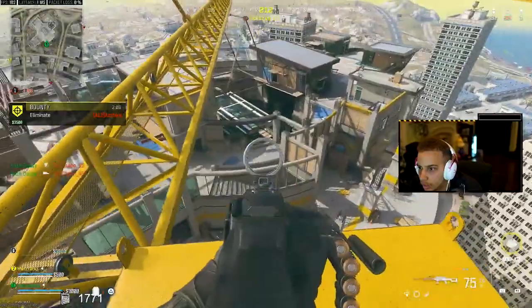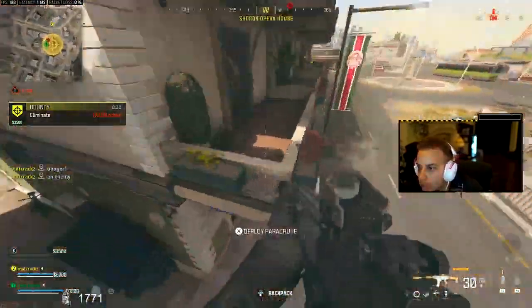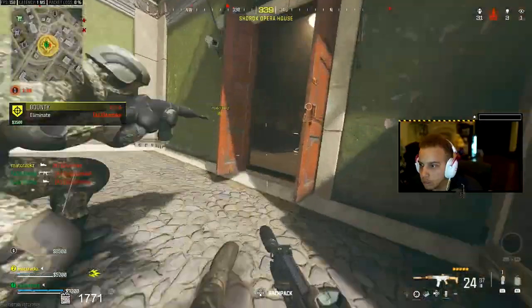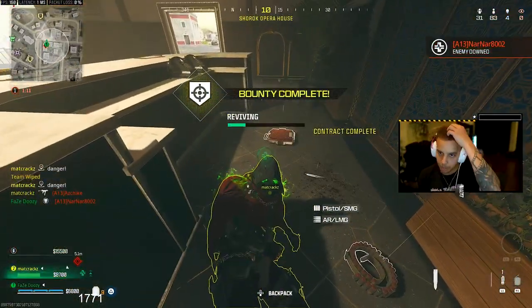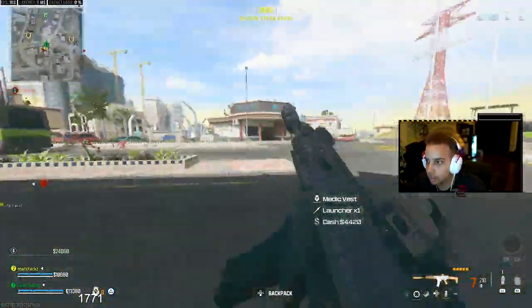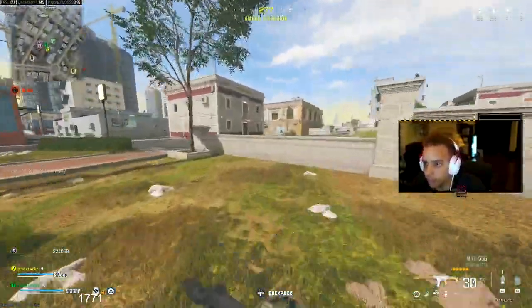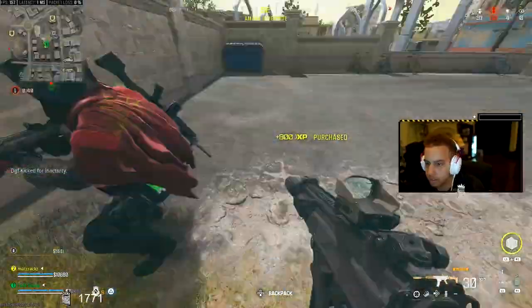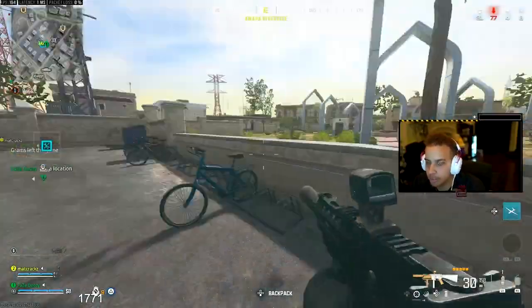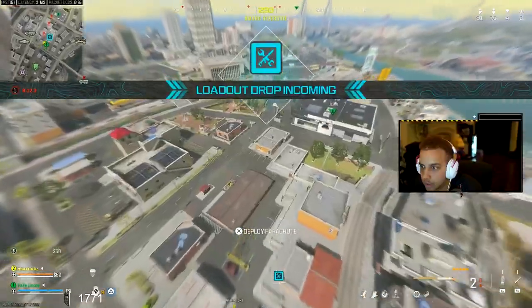Make sure y'all drop a like and subscribe — check out this 36-kill game, it's insane. In the gameplay: squads spotted up top, moving into the safe zone. Three enemies spotted — pretty sure they're bots. Down one. Got a loadout drop. Trios plays a little slower than duos; they spread out more so we have to go hunting. Dropping cash for teammates so they can grab a self-revive.